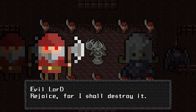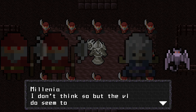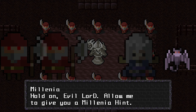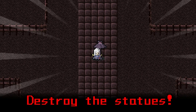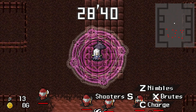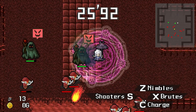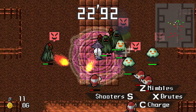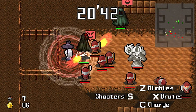Now we have these red enemies that are brutes, and they require the shooters to be able to take them out. The inner circle that fills up is actually a magic meter. As it goes down I'm only able to summon lesser units, but after I let it go all the way back up, it summons the full-blown ghost white-looking things that just come out and do massive damage.